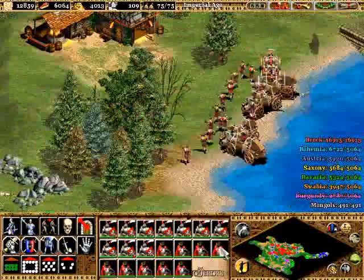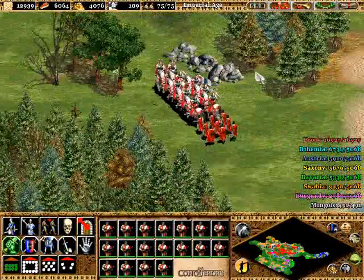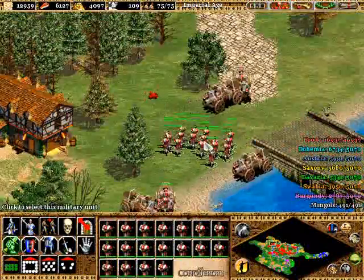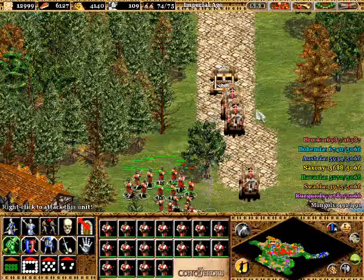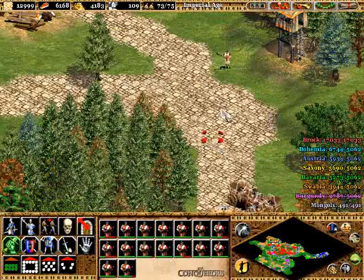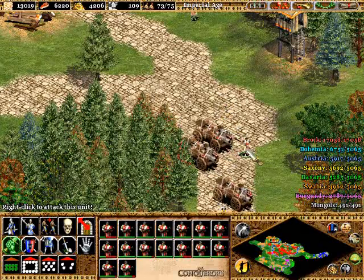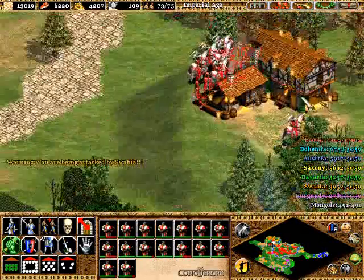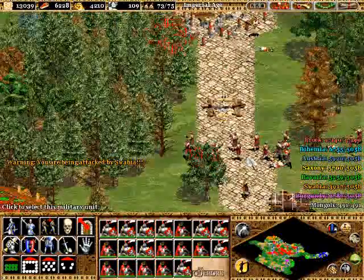Keep moving your hand cannoneers ahead, keeping them in the range of your trebuchets and protecting them. Swabia starts off so powerful and cocky, rushing in on my units thinking they're going to mow me down — but they're not. Those mangonels will do a hurting on your hand cannoneers, so have some of those paladins in their way making sure you're not getting mowed down. We're going to take these brothers out.